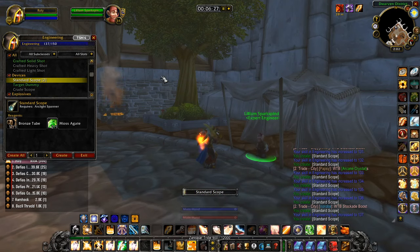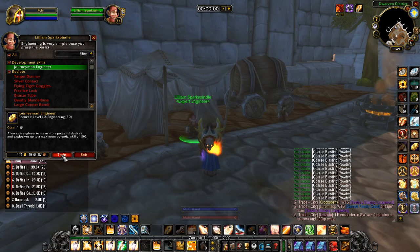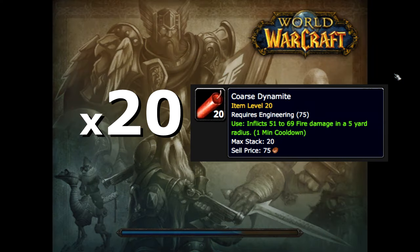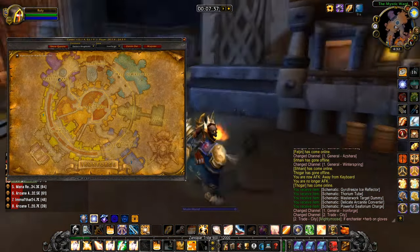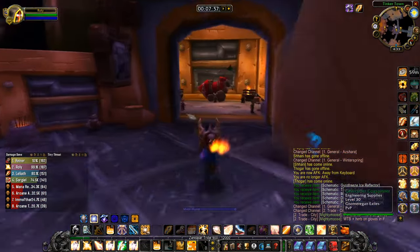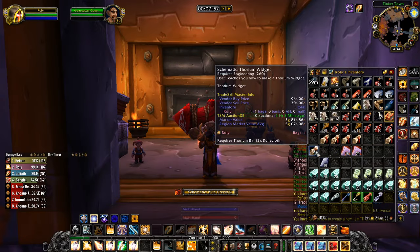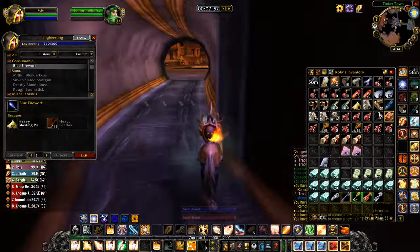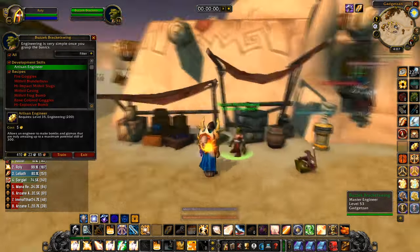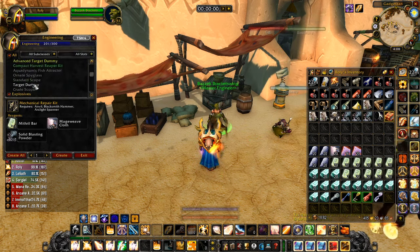That's excluding time to learn new recipes or moving to and from the anvil and back to the trainer. Journeyman Engineering: from 75 to 90, you'll need to make 60 Coarse Blasting Powder — keep these for later. From 90 to 100, make 20 Coarse Dynamite. To get from 100 to 105, create 5 Silver Contacts, which require 5 silver bars. From 105 to 125, you'll need to make 25 Bronze Tubes, which also requires 25 weak flux, sold by any engineering supply vendor near your trainer. Going from 125 to 135, make 10 Standard Scopes — this took me a total of 6 minutes and 33 seconds.